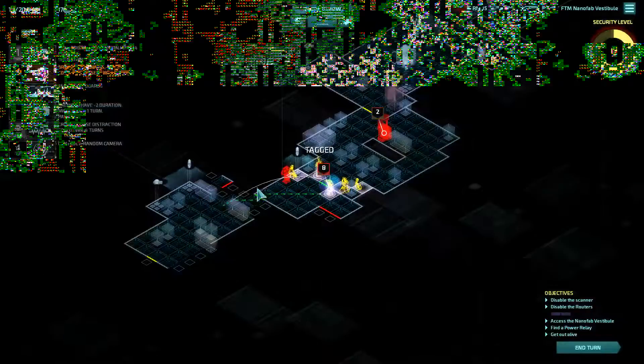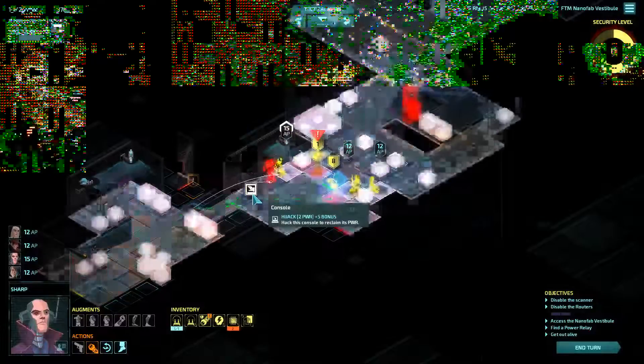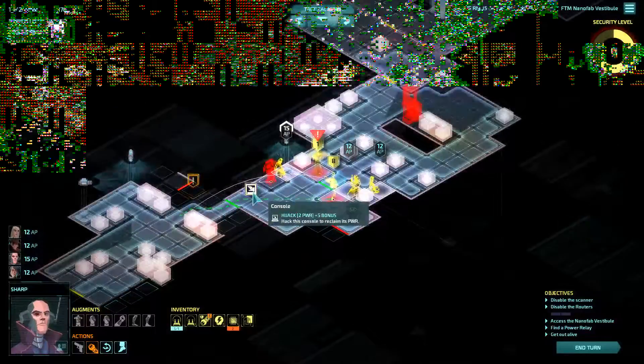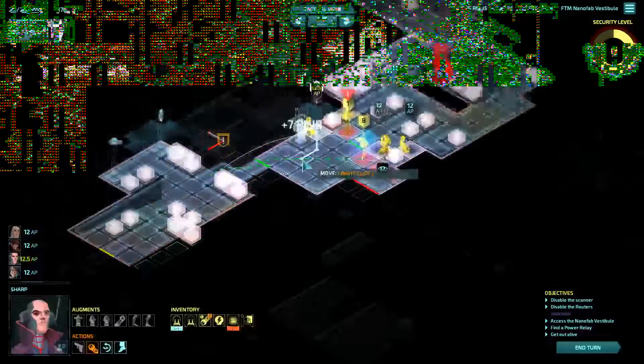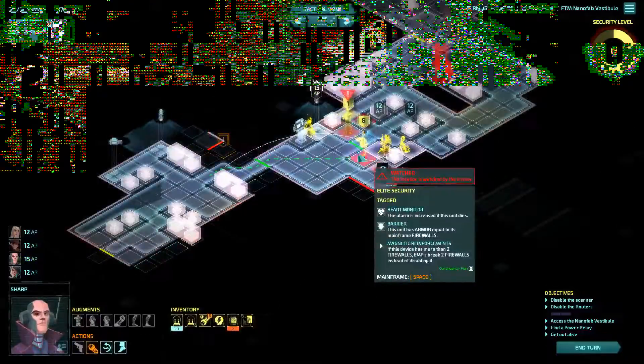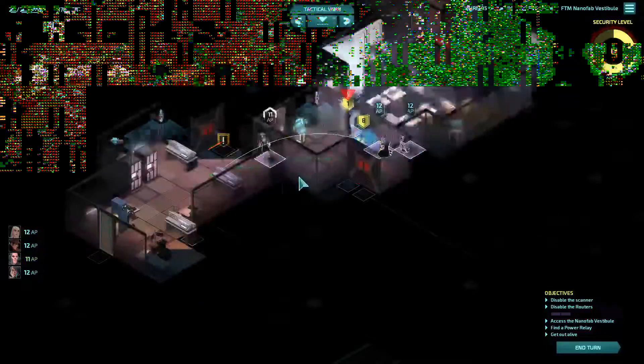So let's just tag this guy now before anything weird happens. Grab this seven power, which we can just barely fit. Someone else can steal from this guy — Sharp is not going to TVH on his path for something as small as that.